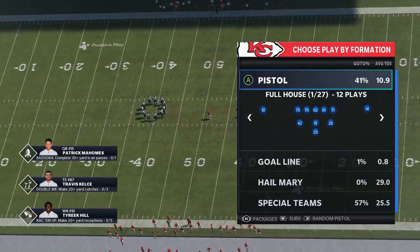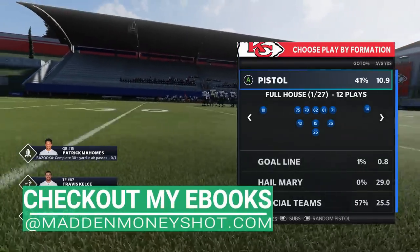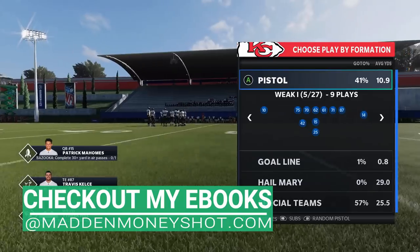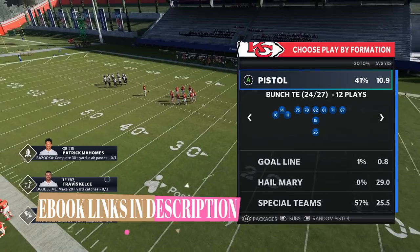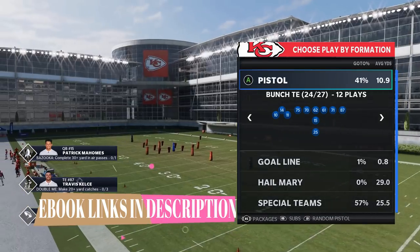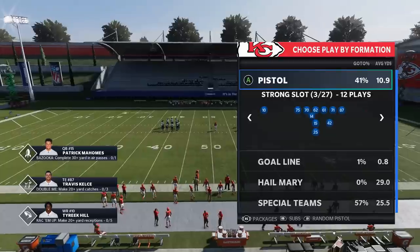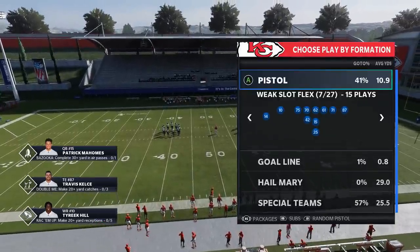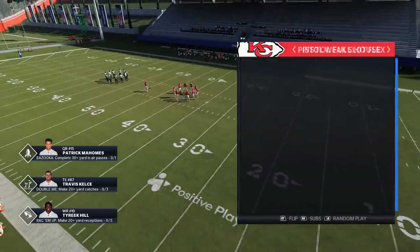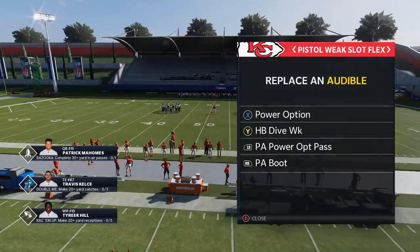I got about 3 breakdowns out already — the Full House is one, I have one out of The Weak, and I have one out of the Pistol Bunch TE. I'll put links in the description for all 3. But today I'm going to be focusing on the Pistol Weak Slot Flex. It's really only 3 plays and I'll put them in the audibles.